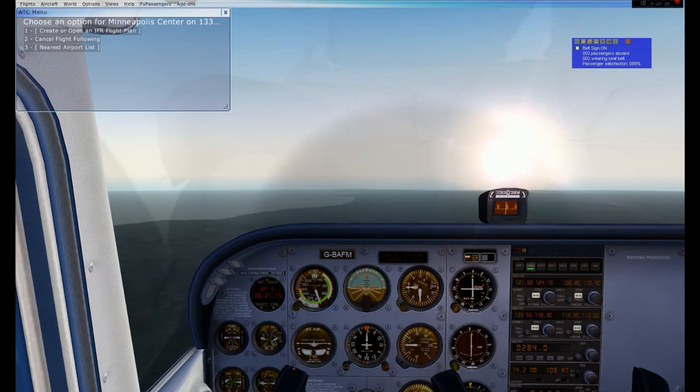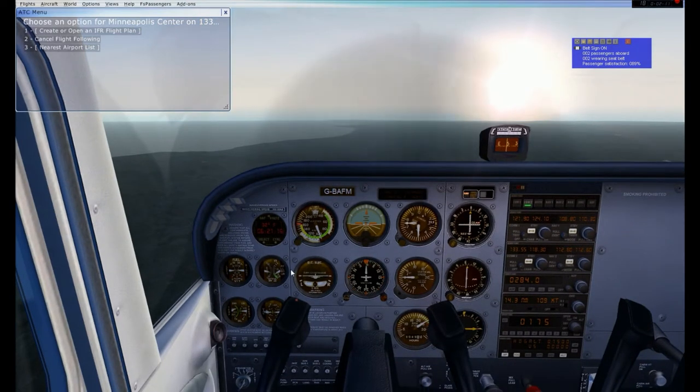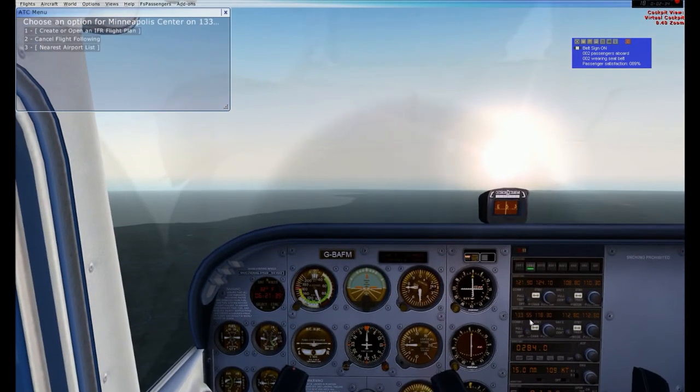All my engine instruments look phenomenal. Fuel is still high, fuel flow is good, EGT is good, ammeter and vacuum are good, oil temperature is good. Everything is looking good, so we're going to continue to fly at 110 knots ground speed and I will bring you back if anything changes.